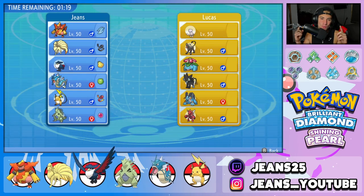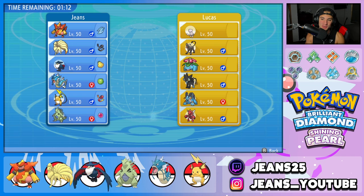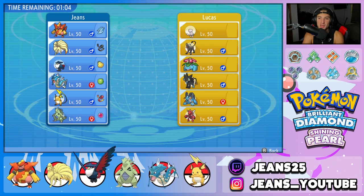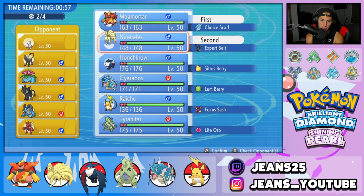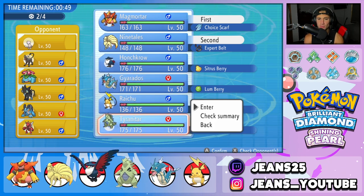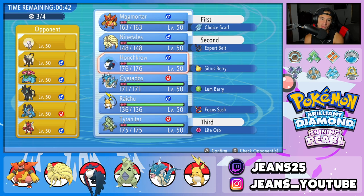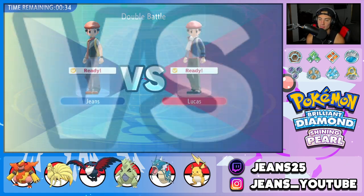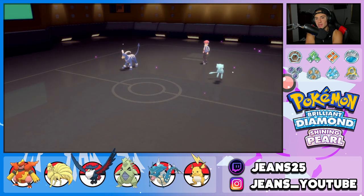Third and final battle coming at you guys — we're sitting at 1-1. Look at this cool team: Mew, Houndoom, Venusaur, Luxray, Swampert, and Scizor — all those Pokemon look so dope except I don't have a Mythical. I'm going to go into the Magmortar and Ninetales lead since we can control the battle a lot with that. The only Pokemon I'm worried about is Houndoom a little bit. T-Tar would be better than Gyarados here, and I'll bring Honchkrow as well. He ends up leading Mew alongside Houndoom, and Houndoom could be Flash Fire — I'm terrified of that.